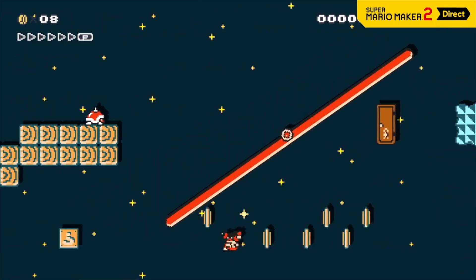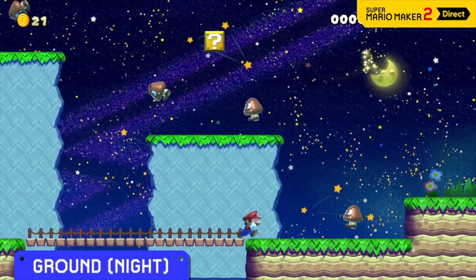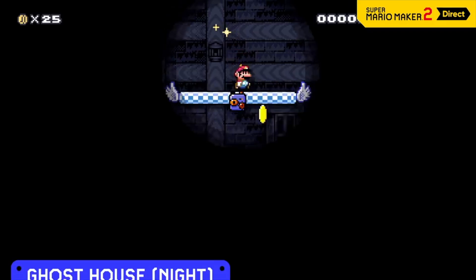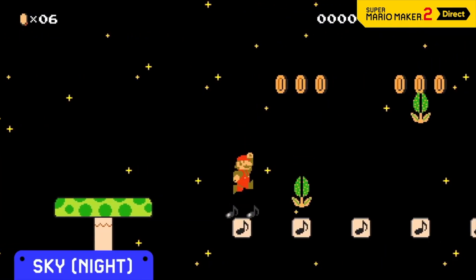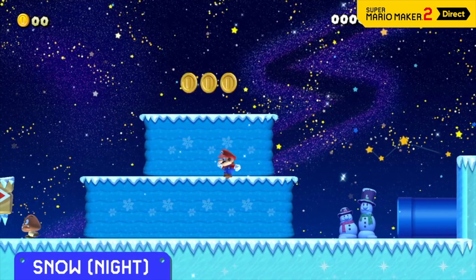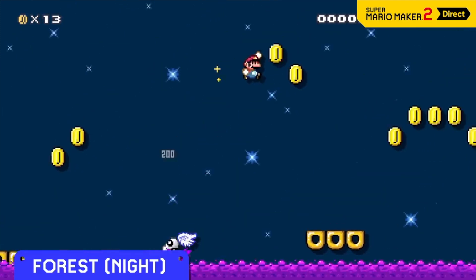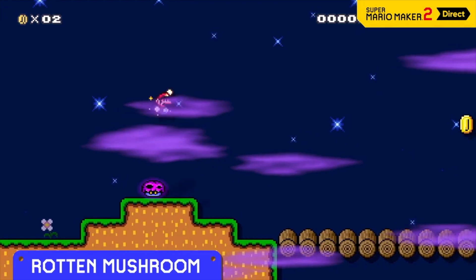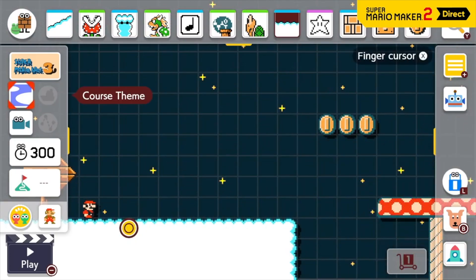At night, expect a surprise or two depending on the theme. In the ground theme, Goombas will float. The underground will turn upside down. In a ghost house, the lights will dim. In the sky, gravity itself will be reduced. The desert will get hit by a sandstorm, the snow theme terrain will become really slippery, and the forest's usually pleasant waters will be poisonous. Rumor has it some items will even transform into something else come nightfall. Once you've unlocked the night versions of themes, you don't have to place the moon course part to use them.